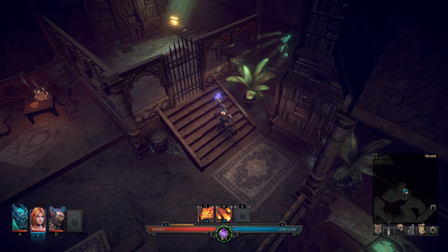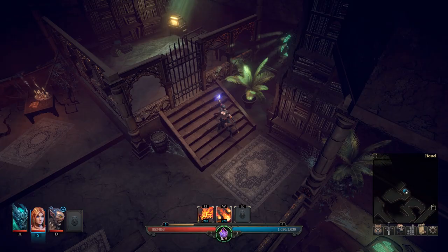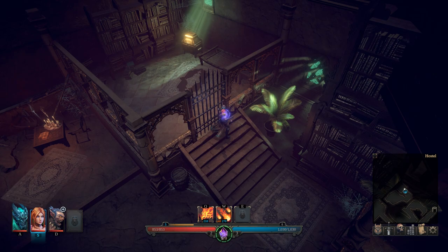Hey, what's up everybody? We are back today with another Puzzle Solution video showing you how to get past the gate that you find inside the abandoned hostel. Once you make your way up to the northeastern part of the map in the abandoned hostel, you're gonna run into this gate.